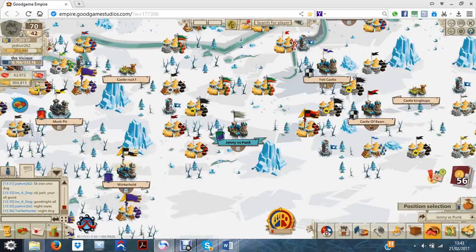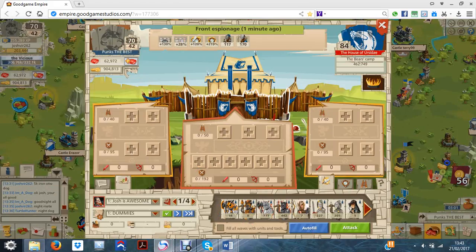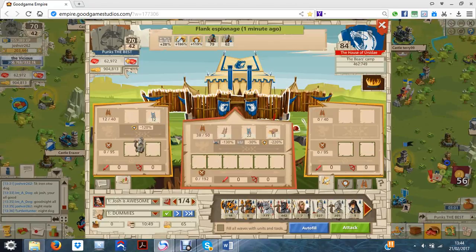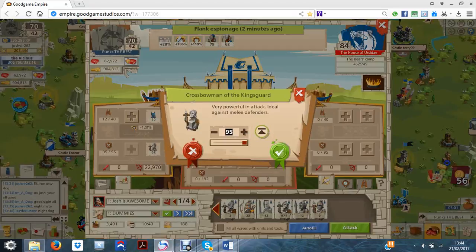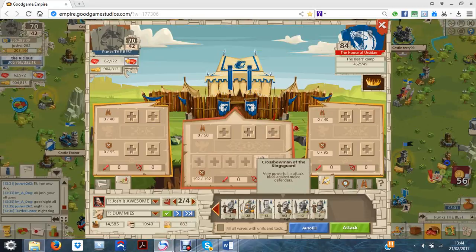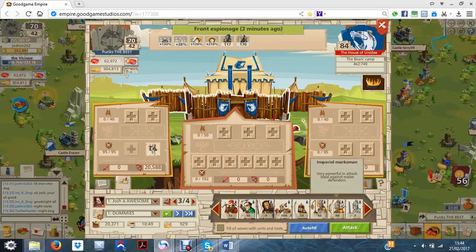I'm just going to take this next camp — espionage has already been sent. This one is going to require more mantlets which is annoying because I'm already down to about 700, 600 after this attack. You use quite a lot and I didn't really notice how much I was using because with the auto tool I always used to have mantlets coming in — I was making more than I was using. But now I had like 2,000 this morning and now I'm down to 600.